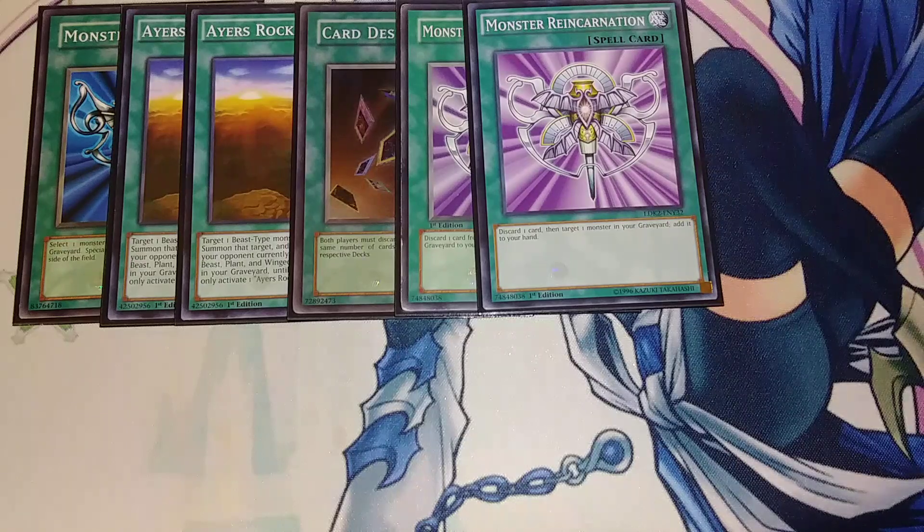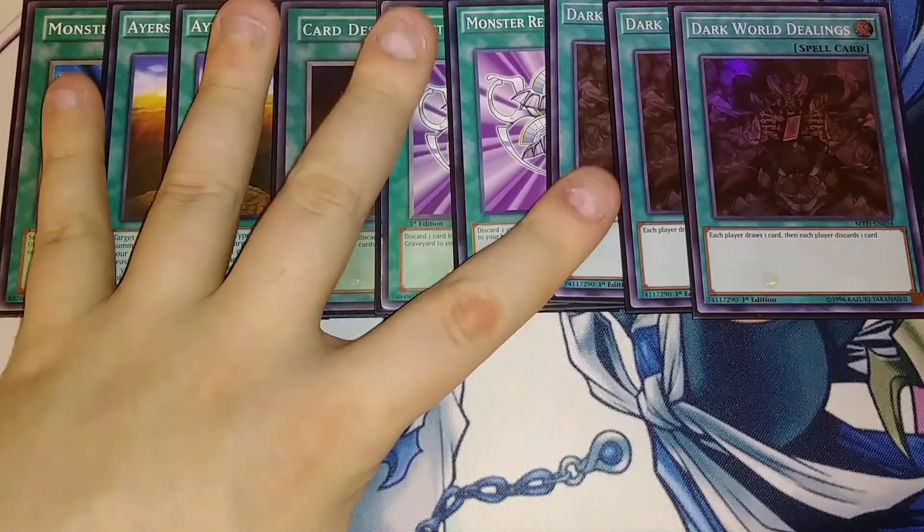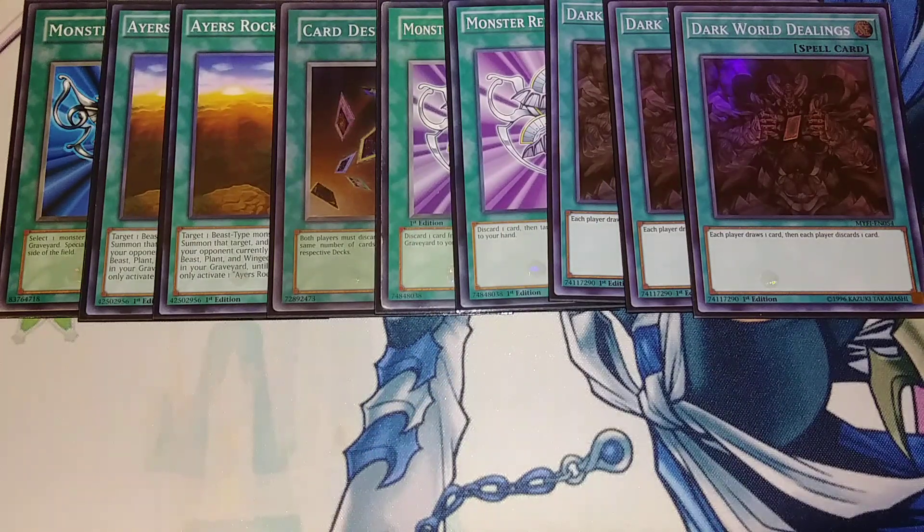We play three copies of Dark World Dealings. Dark World Dealings is really good here — each player draws a card and then discards a card. It can help you resolve your effects and it's basically a plus one if your effect resolves off the discard. If you don't resolve an effect it evens itself out, but if you special summon something to your side of the field you're gaining card advantage. We also play three copies of Desynchro.